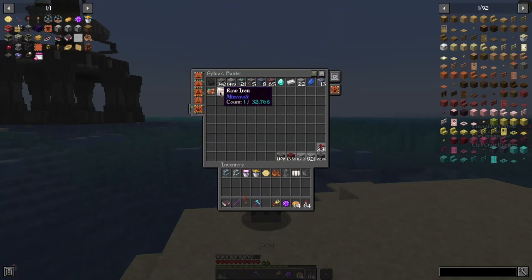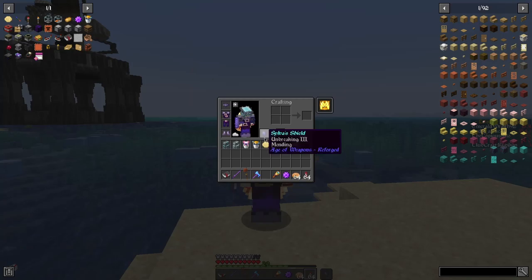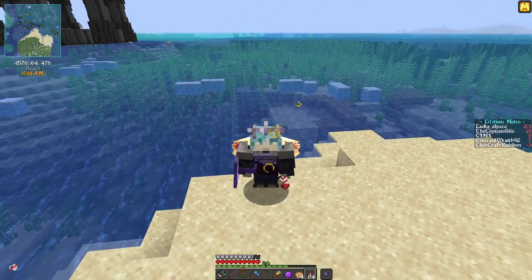So we have 1,500 or so copper, a bunch of coal, some redstone, lapis, diamonds, iron — a little bit of everything. Okay, this next part is going to go really fast, so go ahead and skip to 5:21 if you need to avoid the flashing images. Otherwise, enjoy!